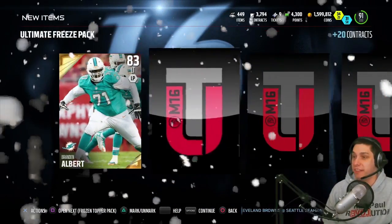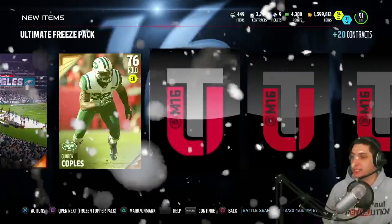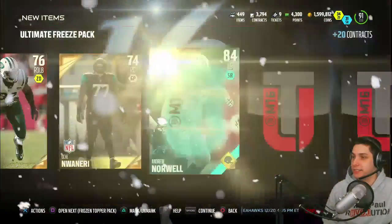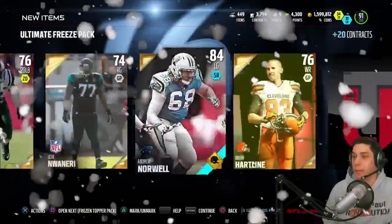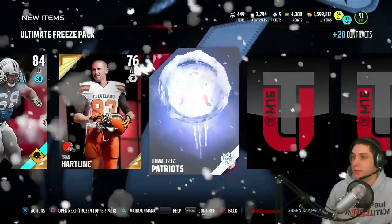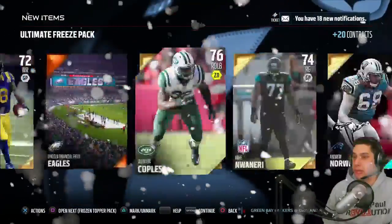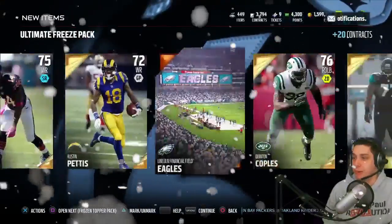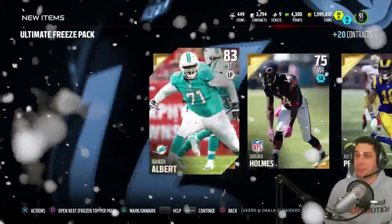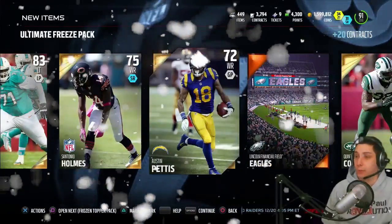We've gotten nothing out of these packs so far. Austin Pettis, Quinton Coples. Andrew Norwell — by the way guys, he is one of the budget offensive linemen, really really good. New England Patriots collectible. So basically we pulled almost nothing of value out of any of these packs. This is a horrible pack opening.